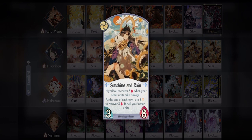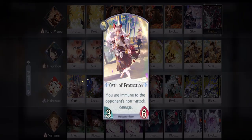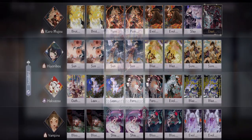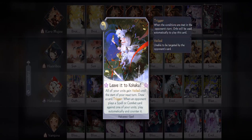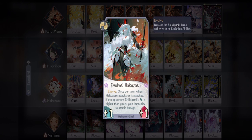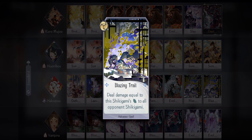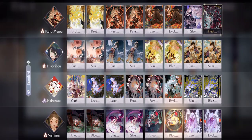Then we have two Sunshine and Rain — not only will this let us recover back to 30 health, it will also make our Vampira really big and scary because we heal constantly every turn. Then we have Hakuzosu — this is my take on Hakuzosu and I don't think you'll need his SSR. I'm bringing one Oath of Protection — use this when you're up against decks that have a lot of projectiles and you should be safe until they snipe Haku. Then two Leave it to Kohaku — a targeting negate with build and draw is really good, and this will always be useful because the opponent will often try to snipe Hyoribo. Then two Ferocity — killing any shikigami with six or more attack will definitely hurt your opponent, especially if that shikigami is in the combat zone. Then one Evolve — I think one is enough because we usually don't want to tank using Haku. Then two Blazing Trail — this card is amazing and I would usually use two at the same time just in case one isn't enough to kill all of them.